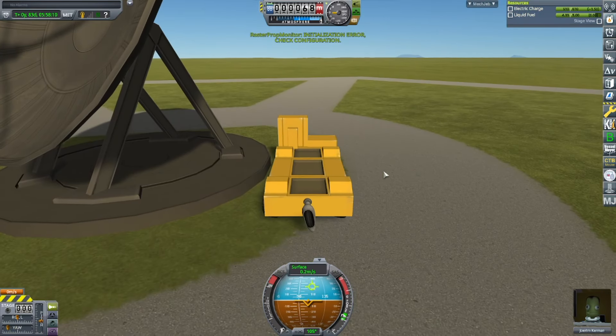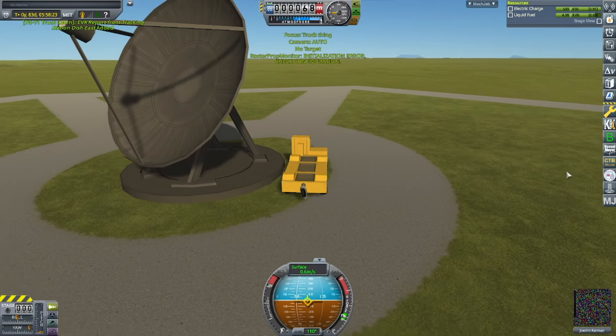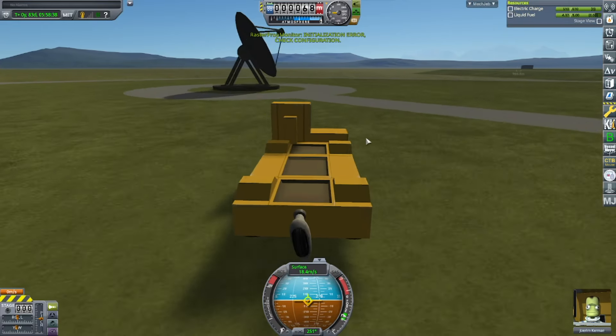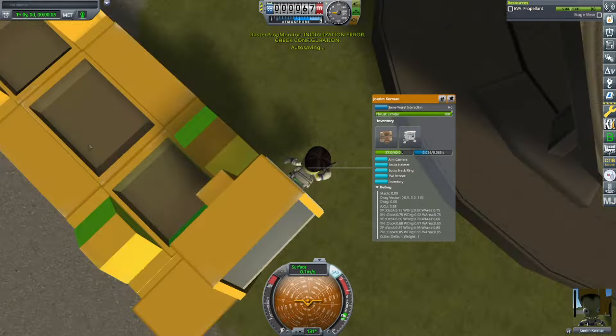All that's left is the map decals. I'm now going round the tracking station between the dishes - nearly flipped the truck there - and going between the dishes to get various science reports.